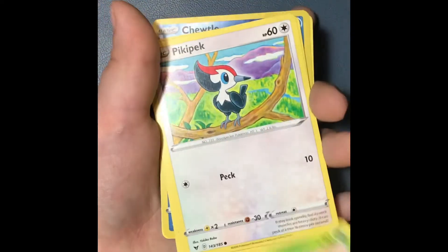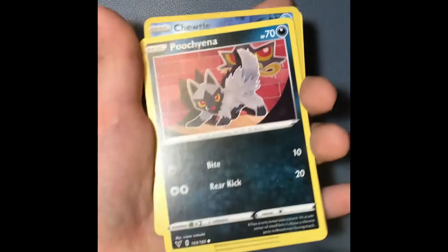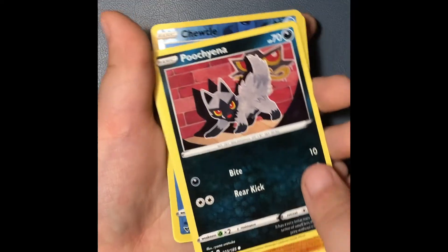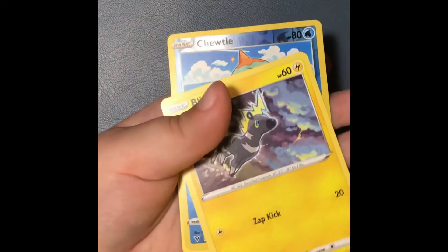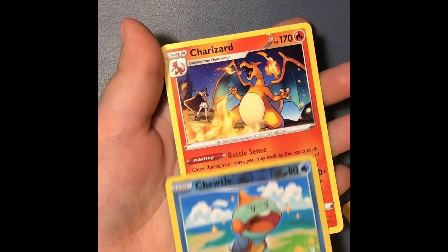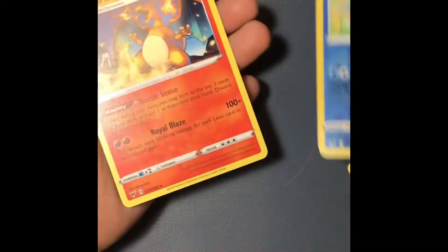Mechanica. There's another woodpecker one. Peepet. Dog — what is it? A dog. Pecocha. There's a Rockruff. You're going to get better with your names pronouncing these things. Bizzle. And Cheetle. And Charizard.